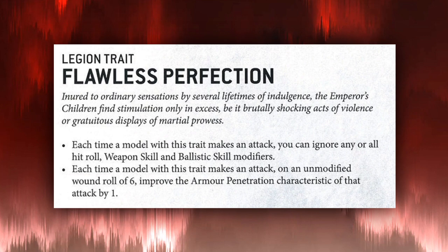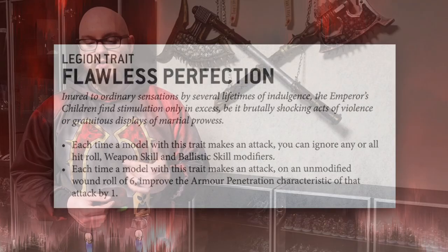The first thing worth discussing is the Legion trait. Each time a model with this trait makes an attack, you can ignore any and all hit roll, weapon skill, and ballistic skill modifiers. And each time a model with this trait makes an attack, on an unmodified wound roll of six, the AP is increased by one.